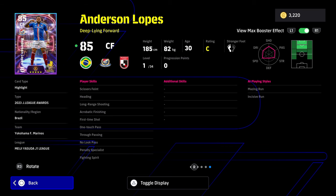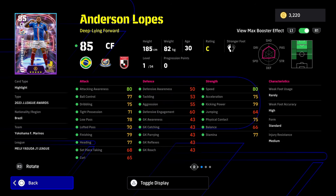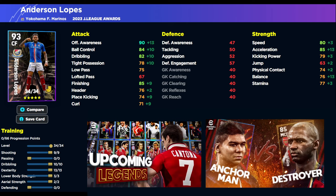So his attack and awareness becomes 95, ball control becomes 89, tight possession becomes 83, low pass becomes 80, finishing becomes 90, and acceleration becomes 90 as well. It's a very decent card, especially when you look at the rest of his stats and his skills with that Total Package plus three. He's got one touch pass, first time shot, acrobatic finishing, and fighting spirit. He also has true pass and a no-look pass — a very unique card that can play SS or CF. There is no real weakness in this card.